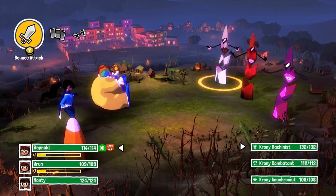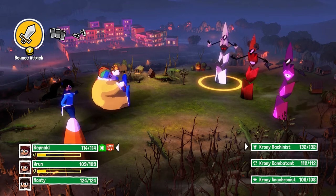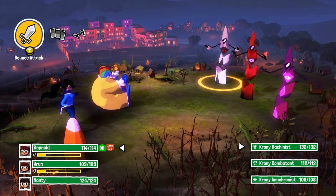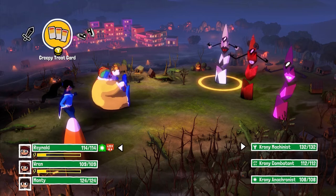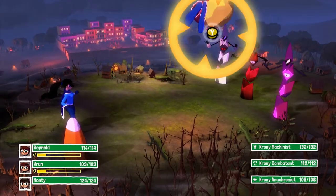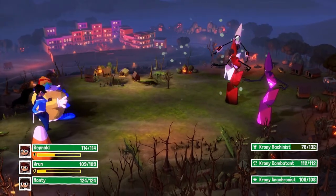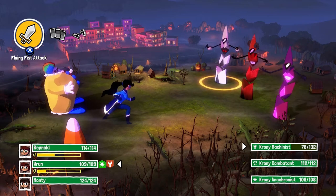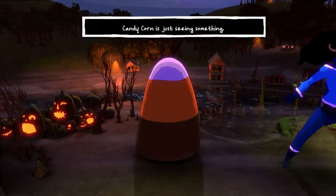What it is, is each character is assigned a key. The top character right now is assigned Y, the middle one is X, and the bottom one is A — or one, two, three if you're on the keyboard. You can pick with the arrow keys what you want to do, select with Y, and then it's all about timing. It's kind of like DDR — Dance Dance Revolution — where you time it right. The better your timing, the more powerful the attack is.